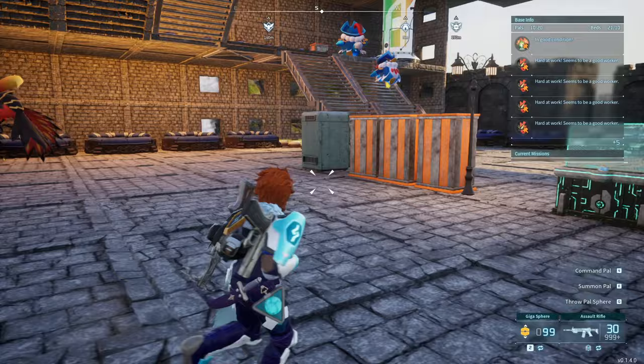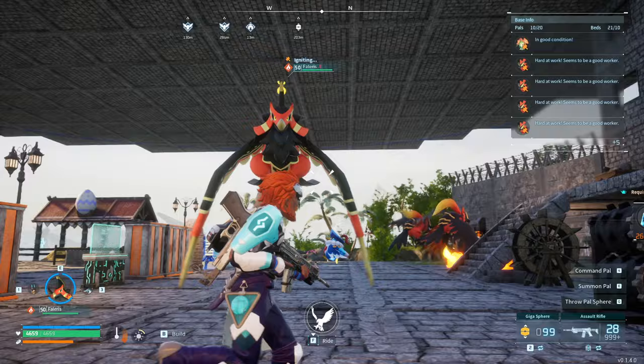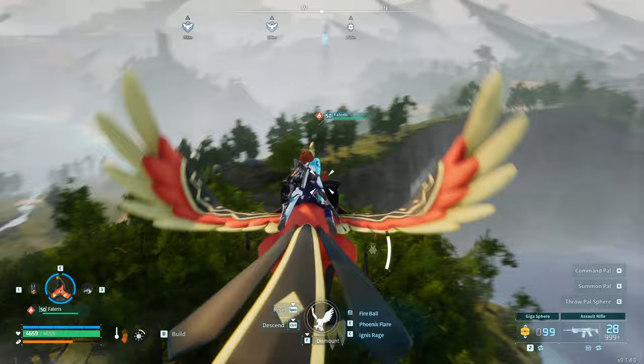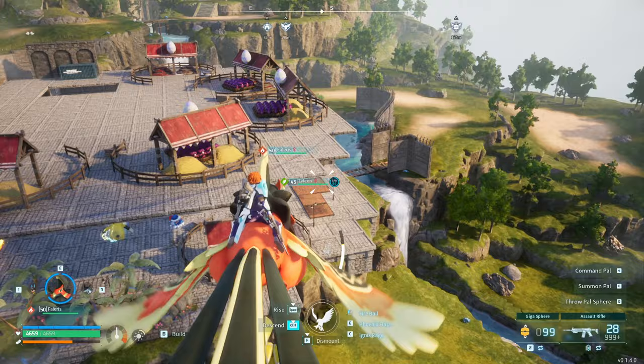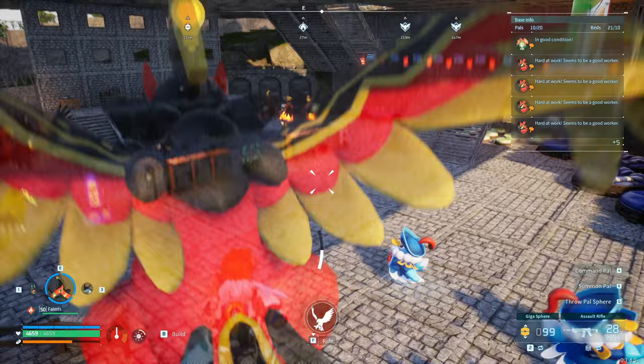Welcome back to the channel for another Palworld Breed. Today we're looking at Falaris — an absolute beast of a fire damage PAL. Falaris is also conveniently the third fastest flying mount in the game, so you get some transportation value out of your Falaris while still getting those big damage bombs it offers.